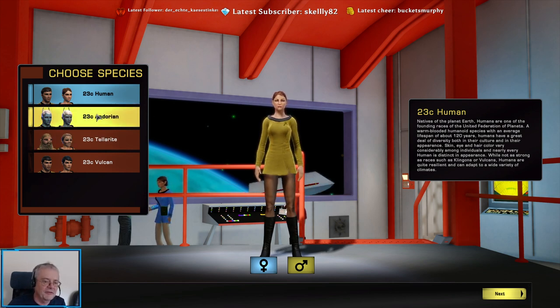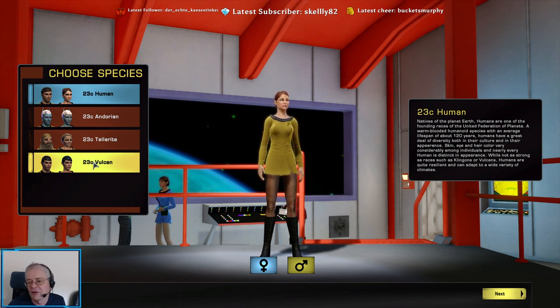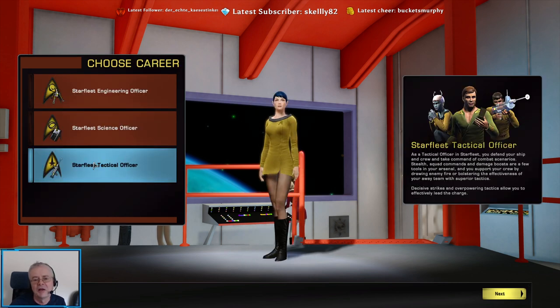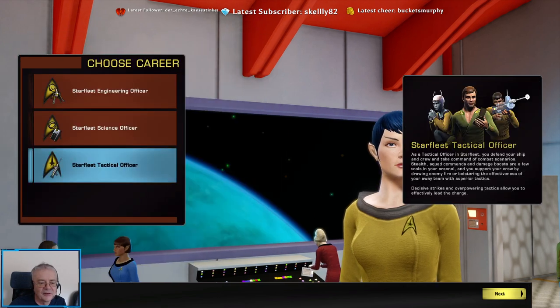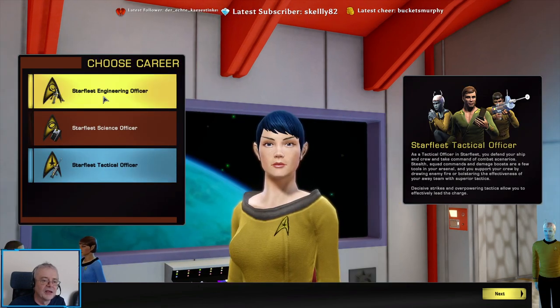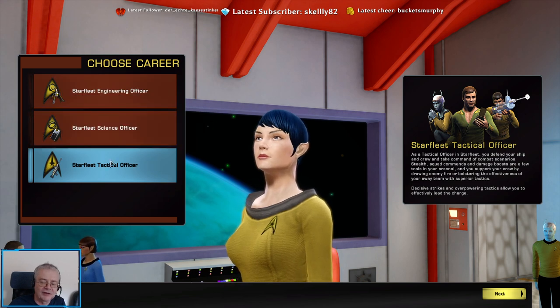I've got an idea for a Vulcan character that I want to create — it's slightly out of scope for what you'd normally expect a Vulcan to do. You've then got a choice of do you want an engineering officer, science officer, or a tactical officer.